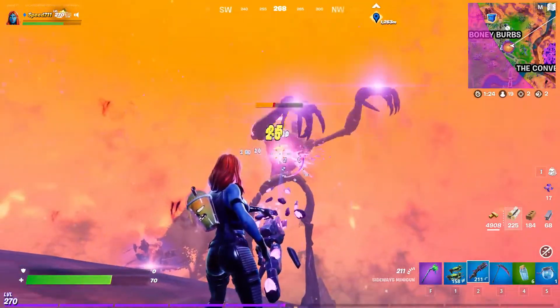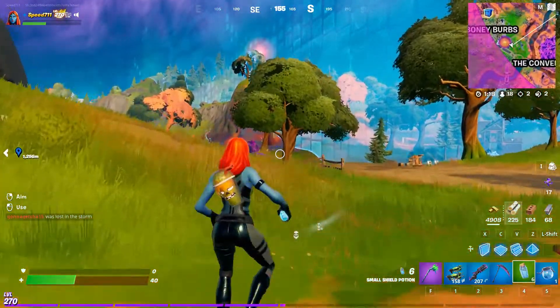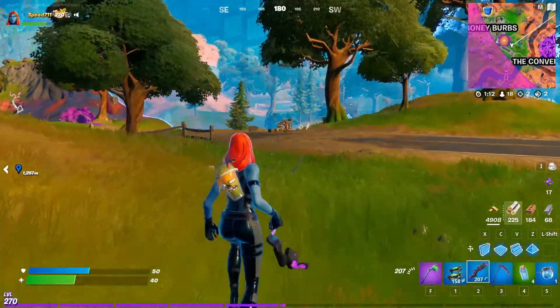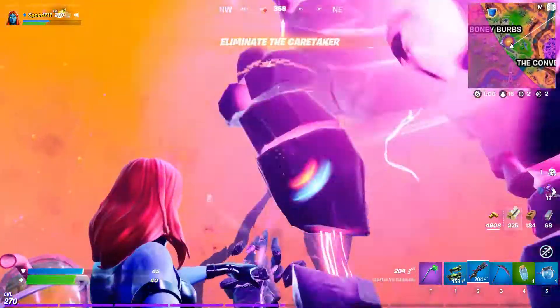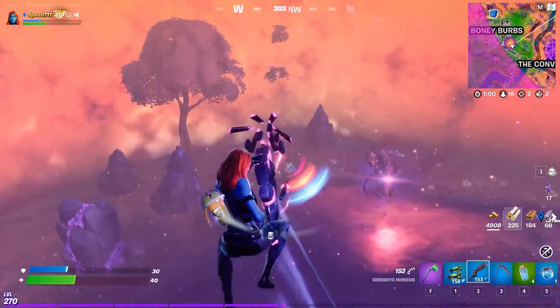Using the scythe on him doesn't work well at all. He knocks me out of the sideways bubble. At least the cube monsters can't get you out here — you can heal up and shield up. But his attacks will come outside of the sideways and still hit you, so you're not totally safe out there. If you stay out too long, he'll actually close the sideways, and then you have to get him in to reopen it again.